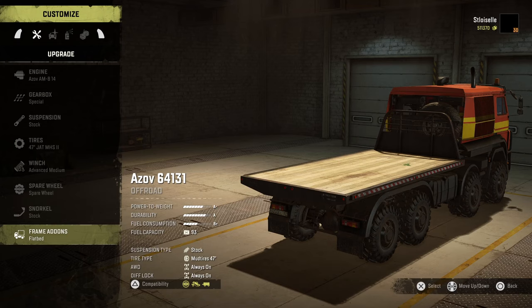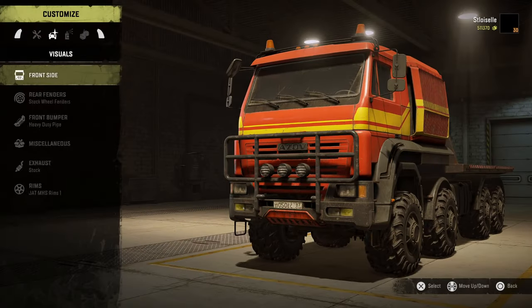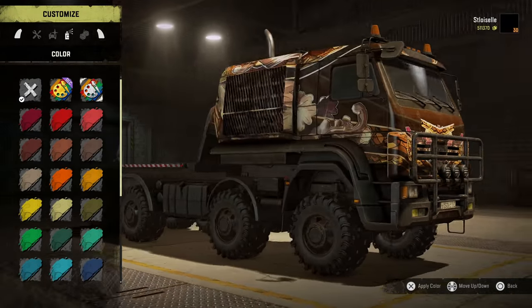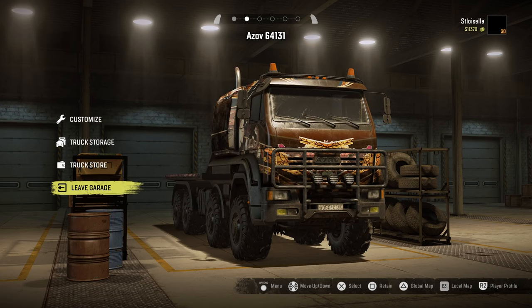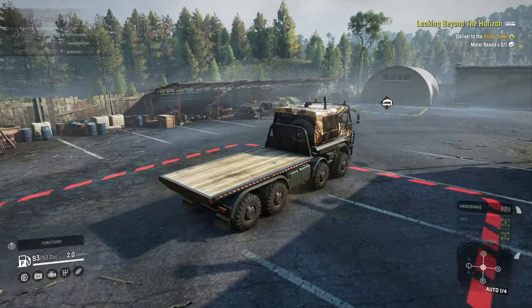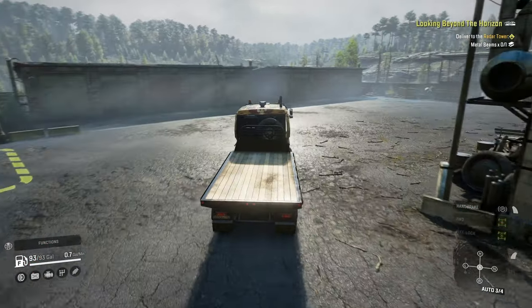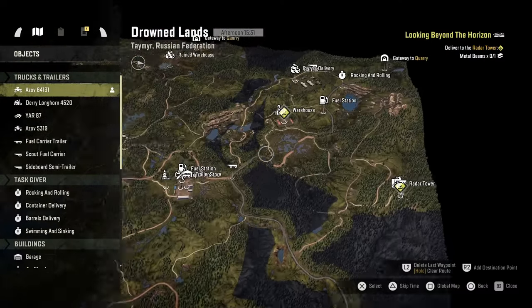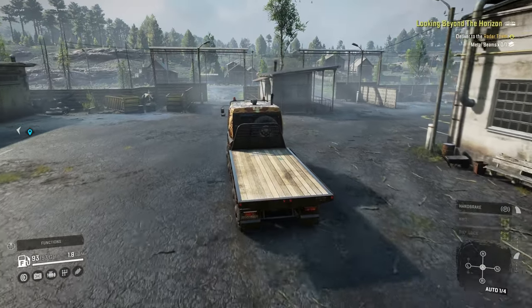Let's go into customize and switch to the flatbed. Let's change the color too while we're at it - we'll go with our brown theme. I don't want to throw the crane on because of the weight it adds to the truck. So let's go all the way to the factory, which is going to feel like a million miles away, especially in this truck since it doesn't have a great top speed.